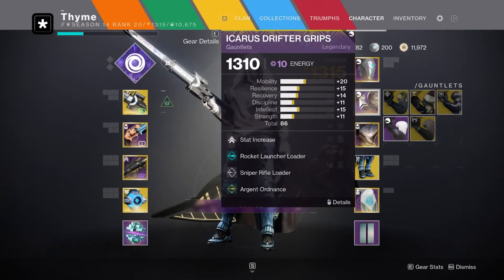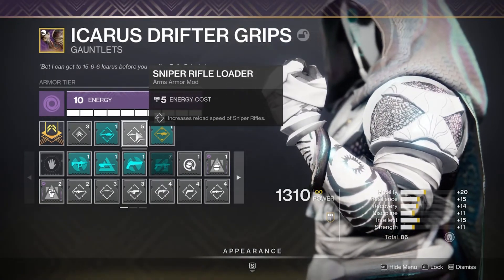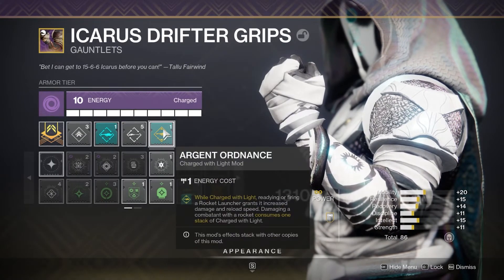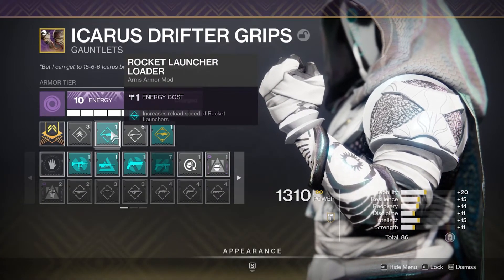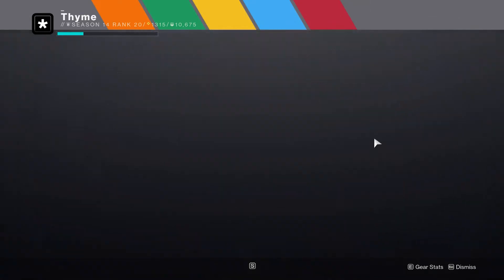Moving down to the arms, I've got a Sniper Rifle Loader to make Izanagi's Burden slightly easier to use. You'll also notice we're stacking that damage mod again, and then we've got a Rocket Launcher Loader — so we're really going heavy on focusing on the rocket launcher.